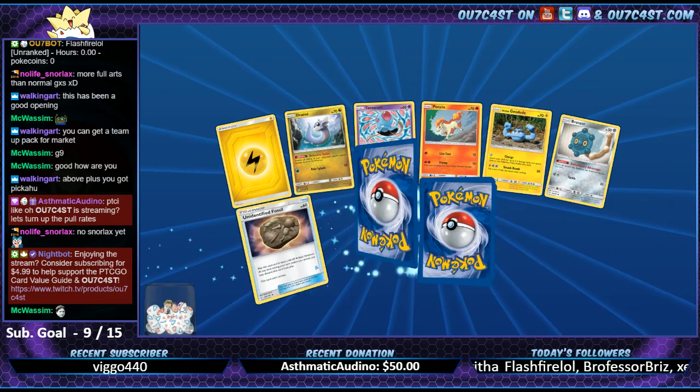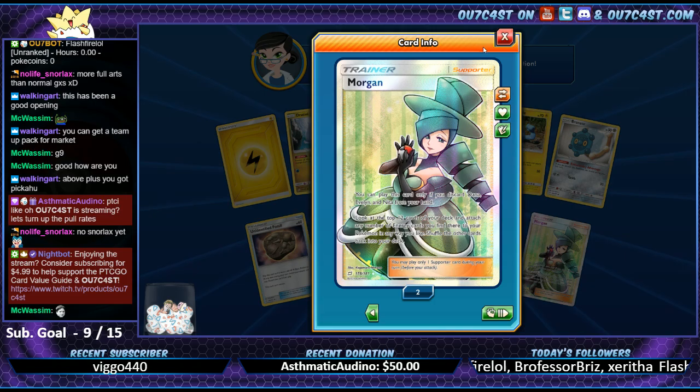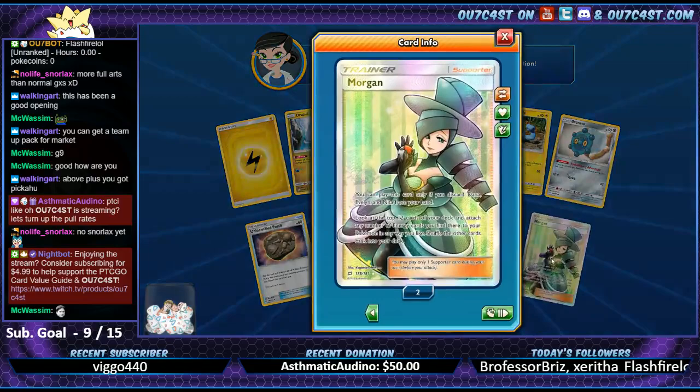A little Snorlax Eevee - I feel it, it's this one right here. Oh - we got another Morgan though. We didn't get any of the other girls but we got Morgan again. And we got the Wondrous Labyrinth - I didn't have that. That's solid.